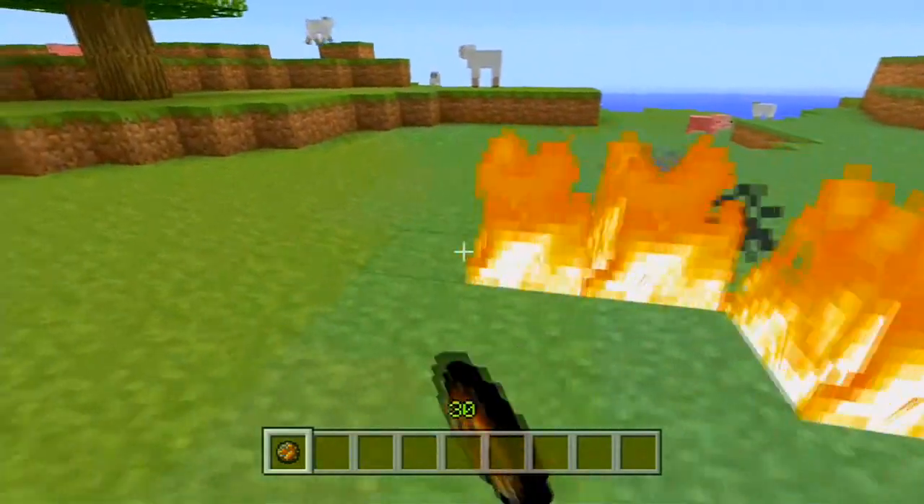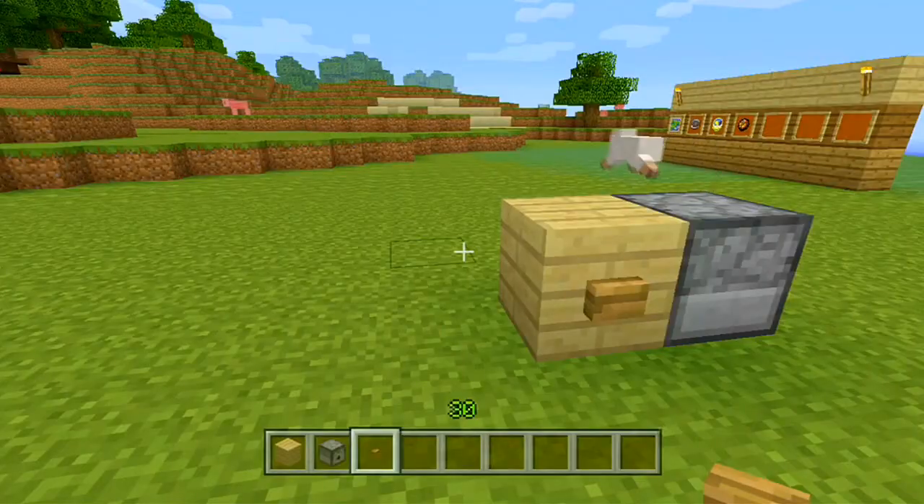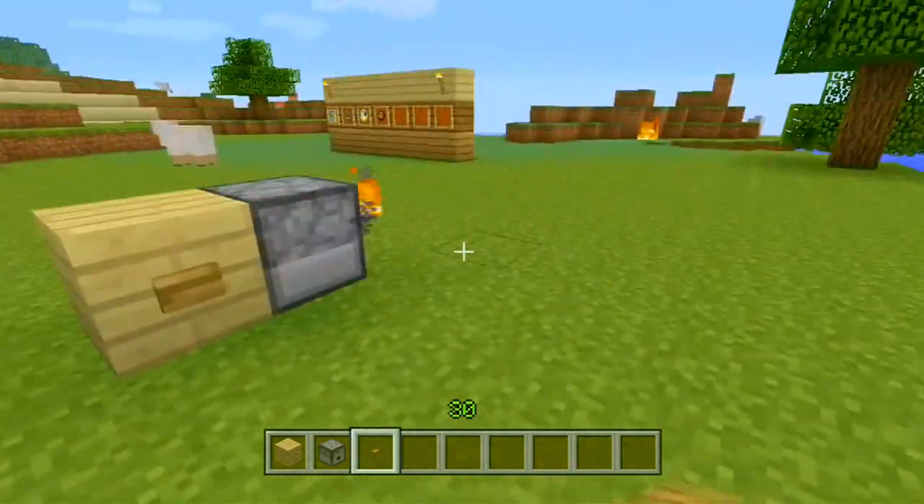Fire charges: all you gotta do is click left trigger and they light stuff on fire. Put them in a dispenser and you've got yourself a flamethrower.